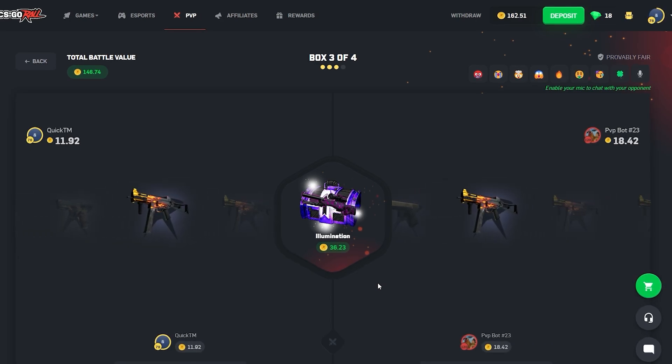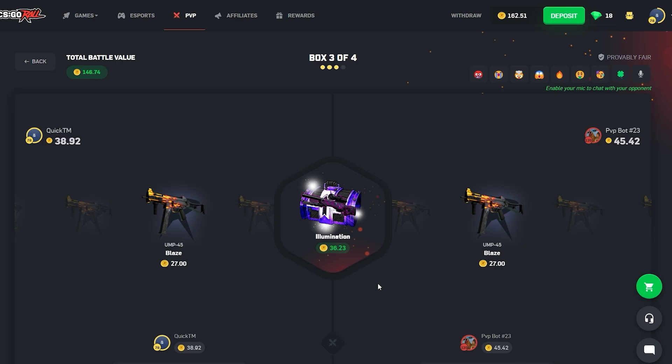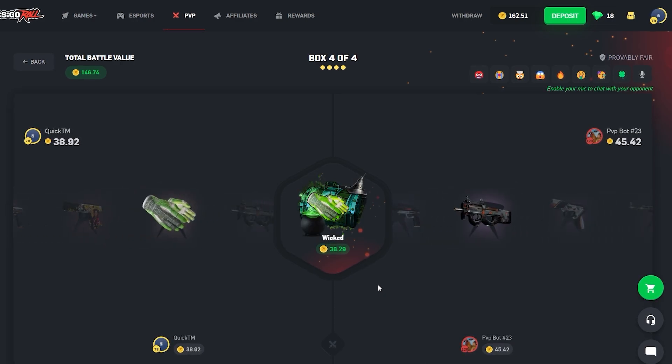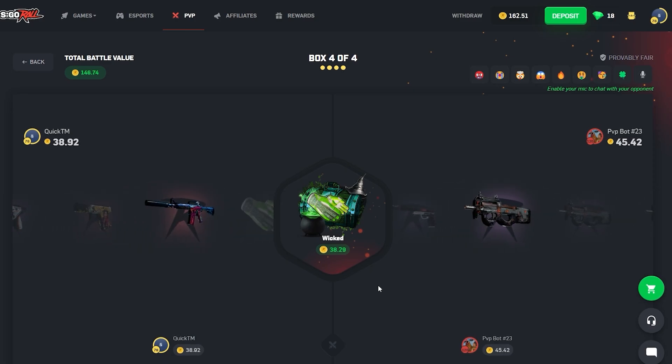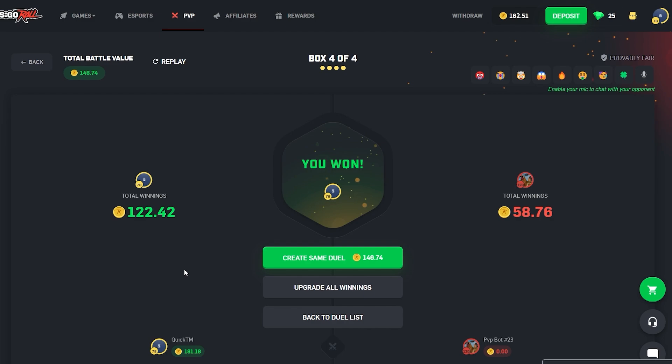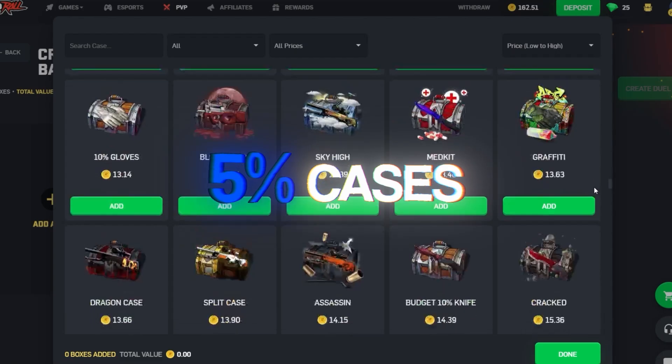Illumination, do your thing. The Wicked case is gonna have to save us — I think that's enough. Yes, it is! We didn't make much — about 35 coins. I'm gonna try some more 5% cases.